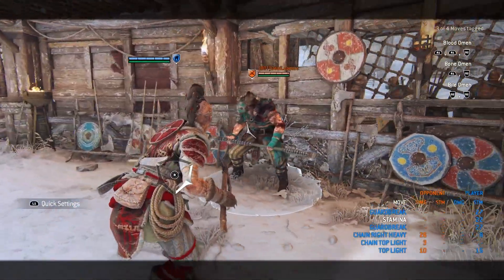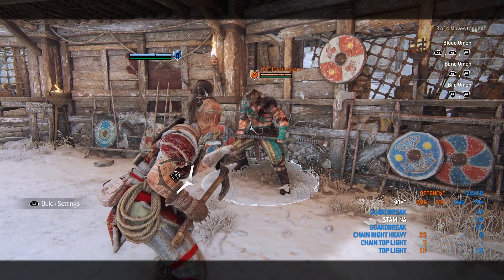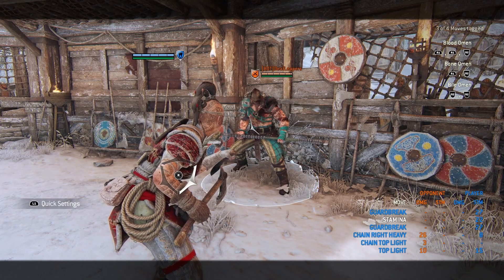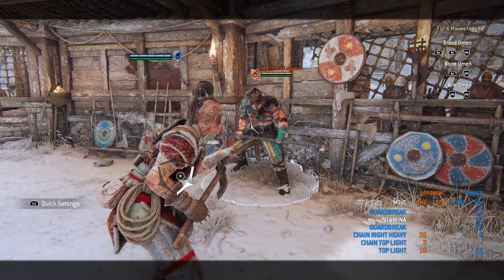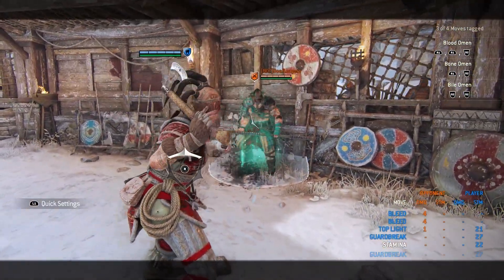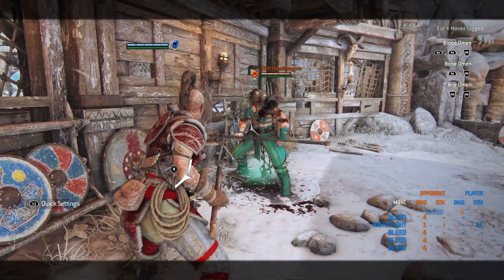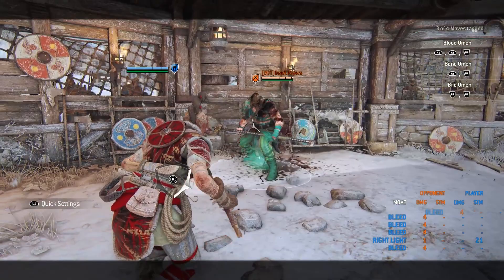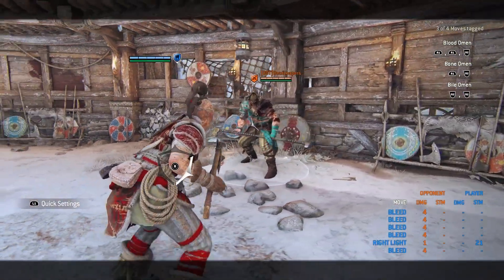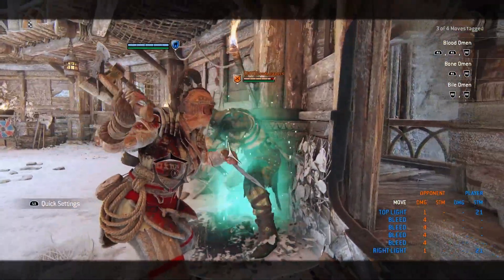This is where the fun begins — you can soft feint just like Peacekeeper, but unlike Peacekeeper you can change your direction. That's why she's so good. Peacekeeper only does the suffering bleed on the top, but Shaman has suffered bleed on all sides — you can change direction anywhere. For example, side heavy while holding guard up, immediately press light for the top bleed, or press light on the same side, or change it to the left side.